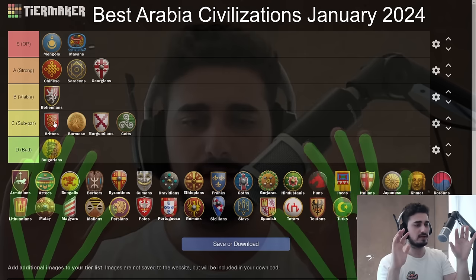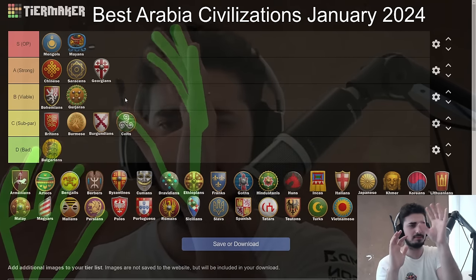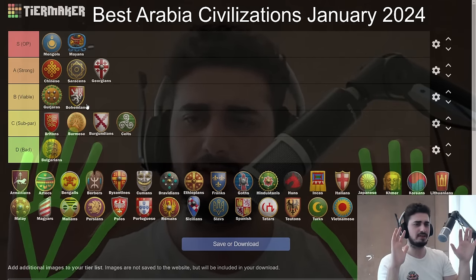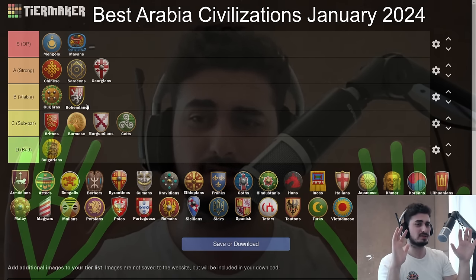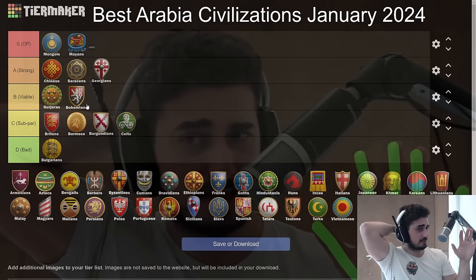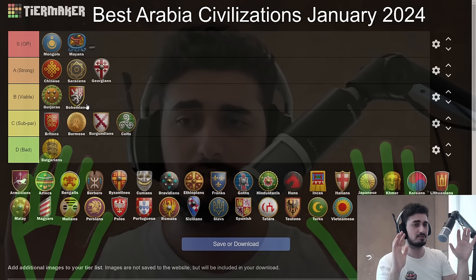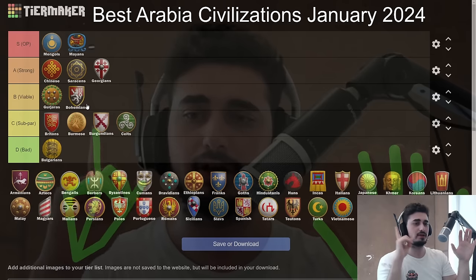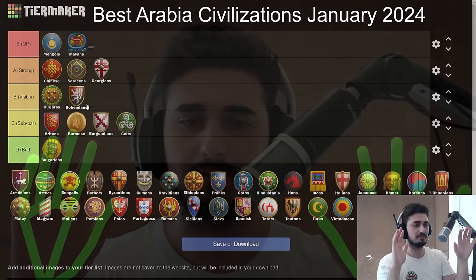The Gurjaras will go somewhere pretty high — I'll put them in B tier, better than Bohemians. They're a civilization that has a lot of good options: good economy, good unique units. If you like Camels they're a very solid civ — their camels are legit. Nothing too spectacular, but they have a lot of good matchups against the lower tier civs, and also randomly a decent matchup against Mongols, which is nice.